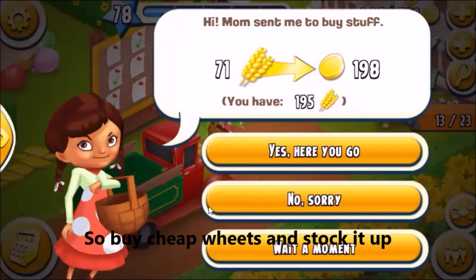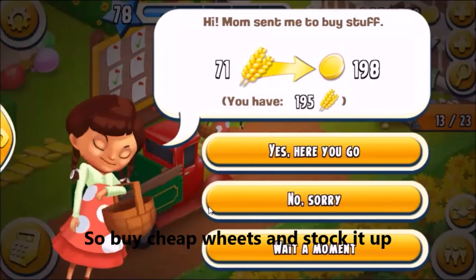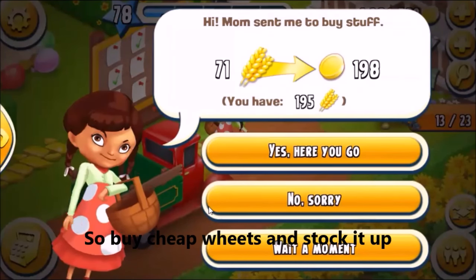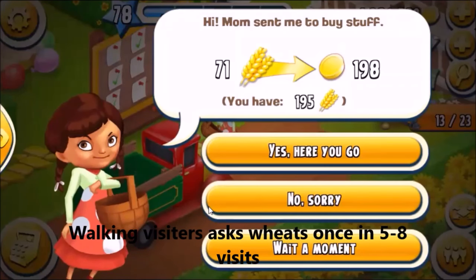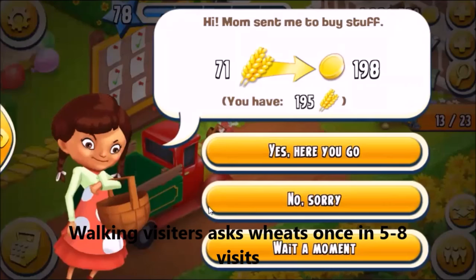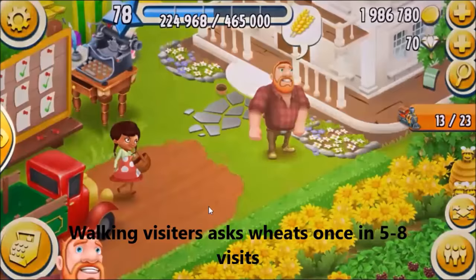See, this visitor is asking for 71 wheat and buying it for 198 coins. I bought that same amount for approximately seven coins, so I give it to him — yes, he's happy. Give it to the next one too — he's also happy.